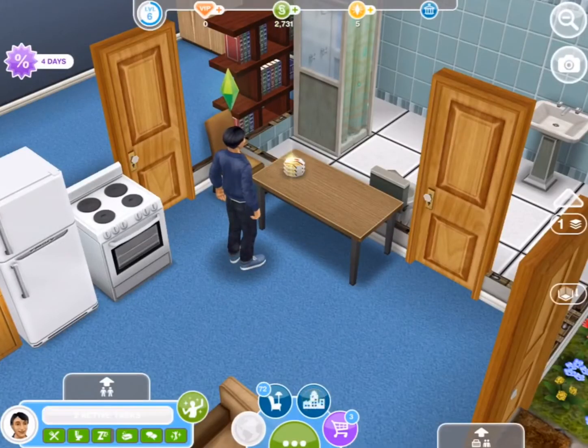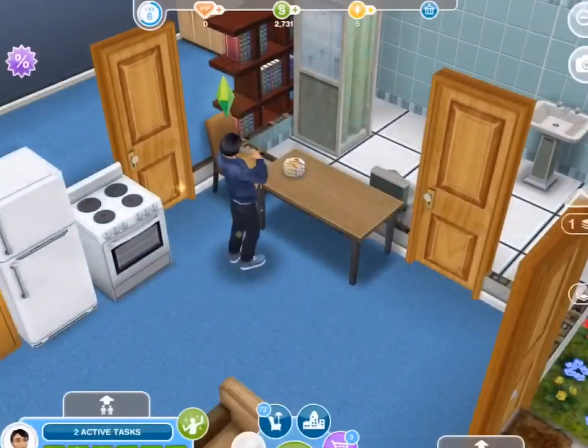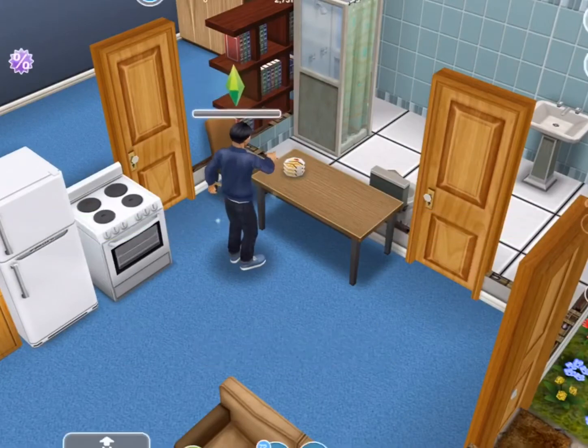Now time for the next task — eat cheese and tomato on toast. Grandma Sim's cheese and tomato on toast recipe is ready to be tasted. Tap on the plate and choose grab a plate. Just click on the plate and then say grab a plate.